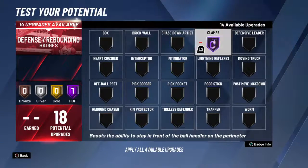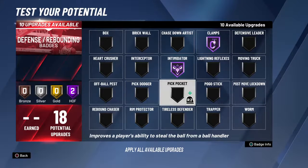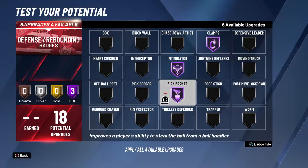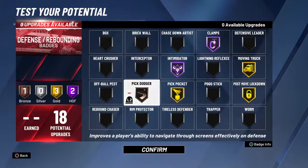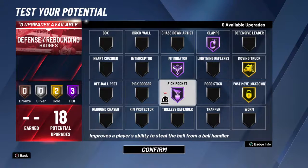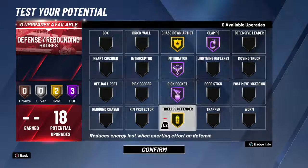For defense, it varies depending on the position I'm defending. Clamps and intimidator are always going to be hall of fame. If I'm playing against guards, I go with pickpocket either gold or hall of fame — usually hall of fame — with tireless on gold, and then either gold interceptor or gold chase-down. If I'm playing against bigs, my badge setup looks different, sometimes adding pick dodger in case I'm guarding the big. For 1v1 courts I'd adjust accordingly, but for the most part I usually run my defensive guard badge setup.